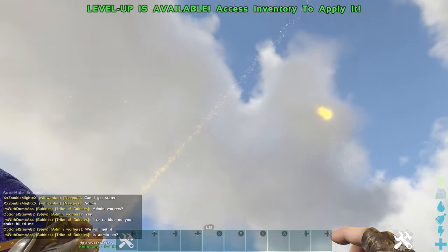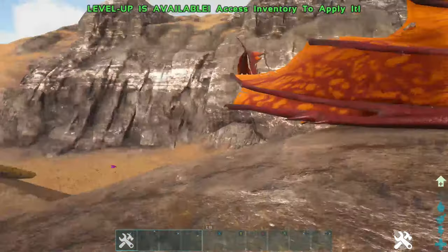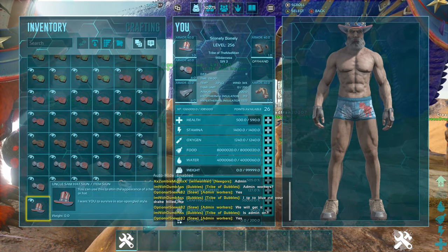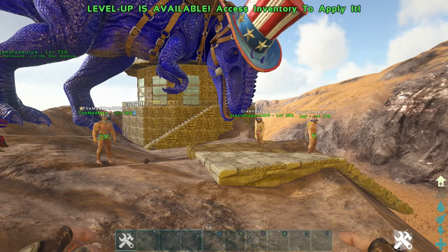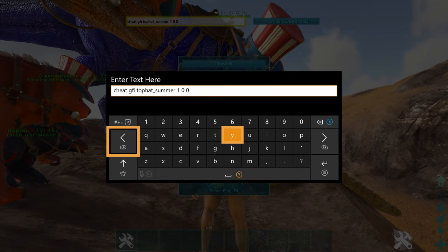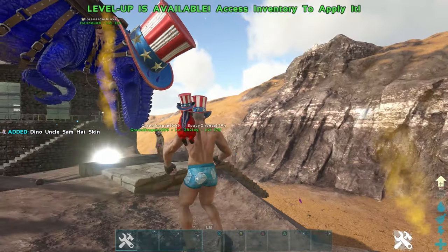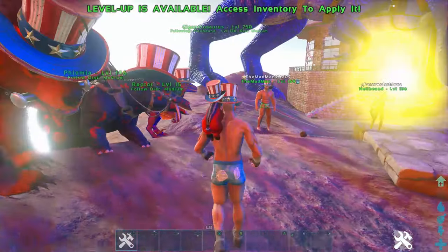We've also got fireworks but that's another video. For the dino top hat it's the same command — you just add underscore dino after summer: cheat GFI TopHat_Summer_Dino 1 0 0. That gives you the dino Uncle Sam hat skin, which is what all these carnos and dire bears are wearing.